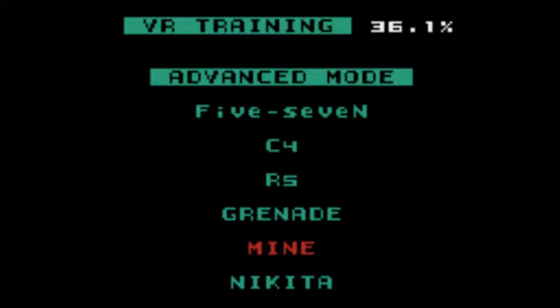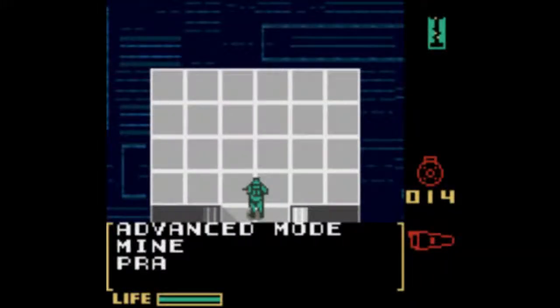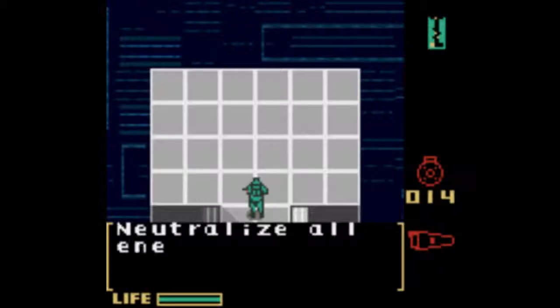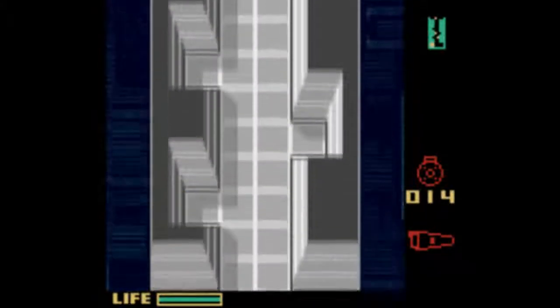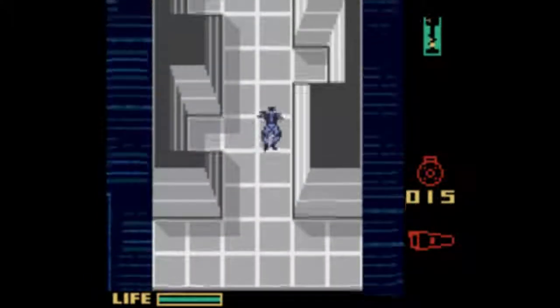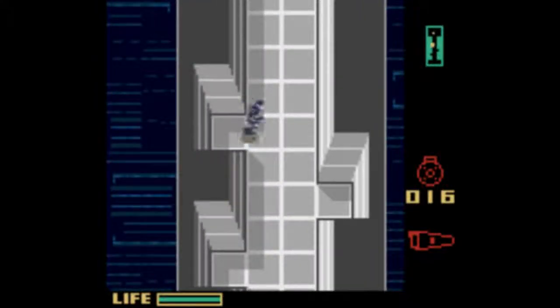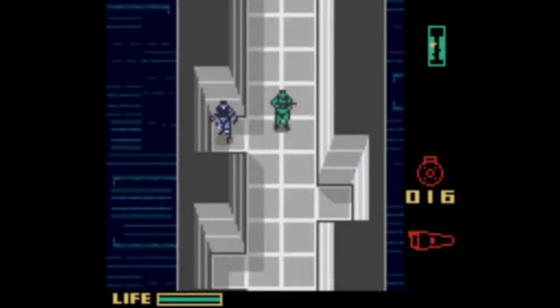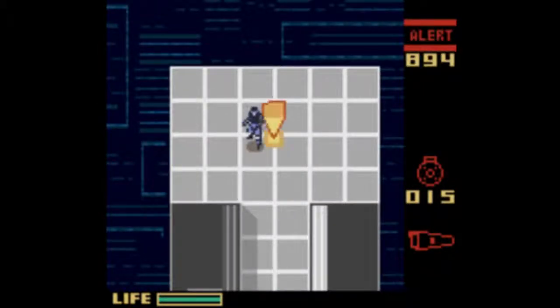And now for my least favorite part: Mines. Practice Level 1. Advanced Mode, Mine Practice Level 1. Neutralize all enemy soldiers and head for the goal. Number of enemy soldiers: 1 — that means the other things are mined. Let's grab that one, that one, and that one. And let him blow himself up!